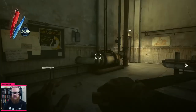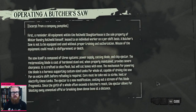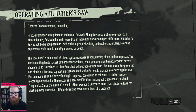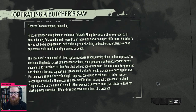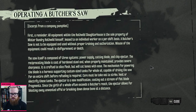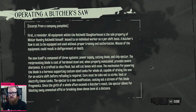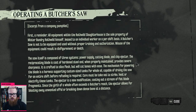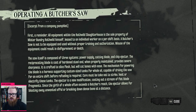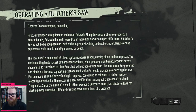The visual effects on that — because it's such a high contrast to everything else, right? Like, we have all this dingy shit, and then we have this glowing white oil. Operating a butcher's saw. All equipment in Rothwild's slaughterhouse is the sole property of Mr. Bundry Rothwild himself, leased to an individual worker on a per-shift basis. A butcher's saw is not to be equipped and used without proper training and authorization. Misuse of the equipment could result in disfigurement or death of yourself or whoever else you stab with it. The saw itself is composed of three systems: power supply, cutting blade, and chip ejector. The reciprocating blade is cast of hardened steel and, when properly maintained, provides severe sharpness — crafted to slice flesh, but will cut bones with ease. The mechanism for powering the blade is a harness supporting custom-sized tanks for whale oil, capable of driving the saw for an entire shift without refueling. Care must be taken not to strike heat or electrify these tanks. The ejector is a new modification, casting out a stream of flat blade fragments. Since the girth of whale often exceeds a butcher's reach, the ejector allows for blasting away unwanted material or breaking down dense bone at a distance.